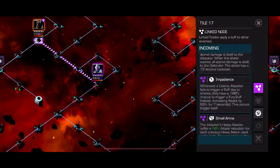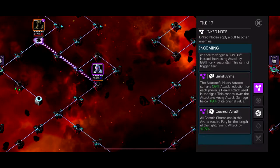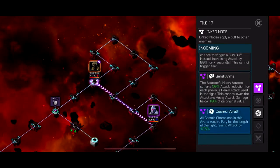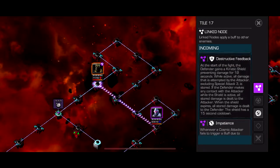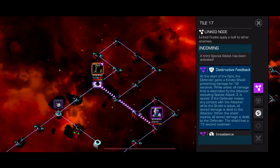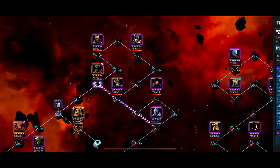Path 2 has Destructive Feedback, Impatience, Small Arms, and Cosmic Wrath. Small Arms is essentially a nothing node. Cosmic Wrath gives your Cosmic Attackers 125% damage. Destructive Feedback is the Yellow Shield node — don't hit them while they have the Yellow Shield up if you don't want to take damage, unless you're using Ghost.